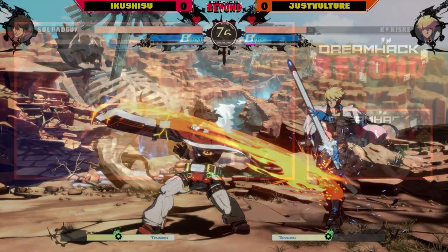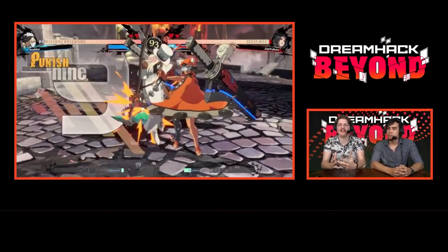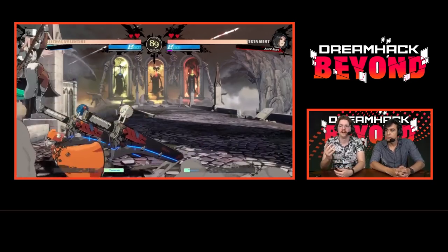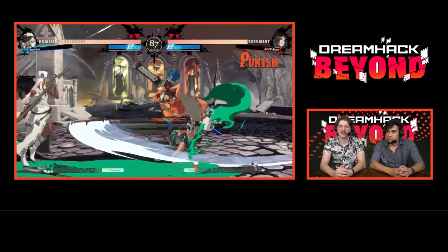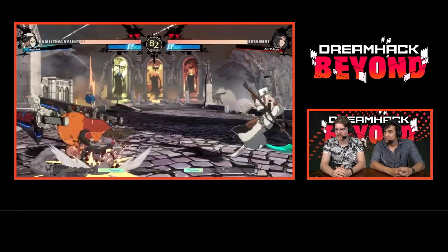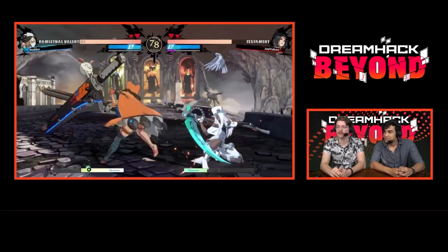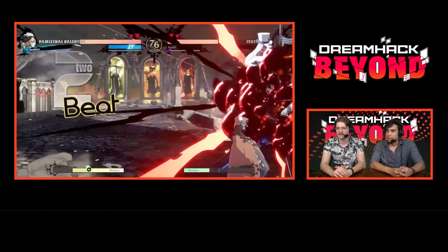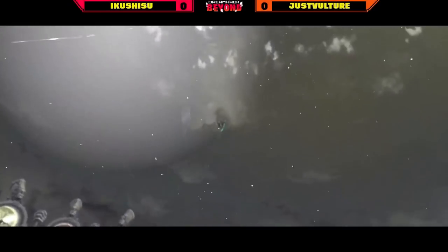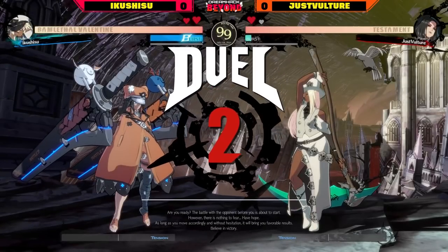People feel different ways about Testament — some say mid-tier, some say garbage, lots of different opinions. Too early to call on this character. Right now Ikushisu is going up against Testament. They've got Testament locked down in the corner — nice teleport to escape, and the throw as well. 2K 2D going into the Arbiter series, only goes for the first hit then stops. Nice burst bait — Vulture gets sent through the wall. Very commanding first round from Ikushisu.